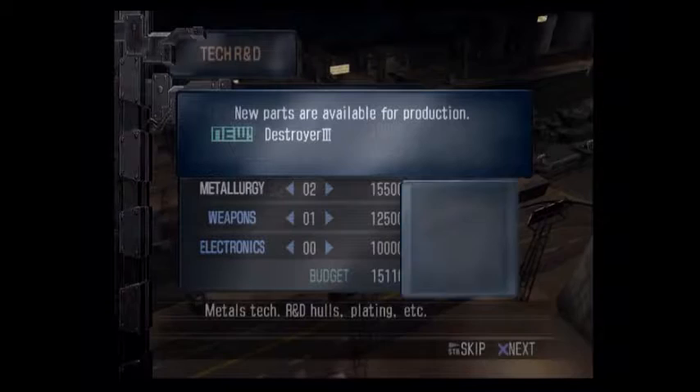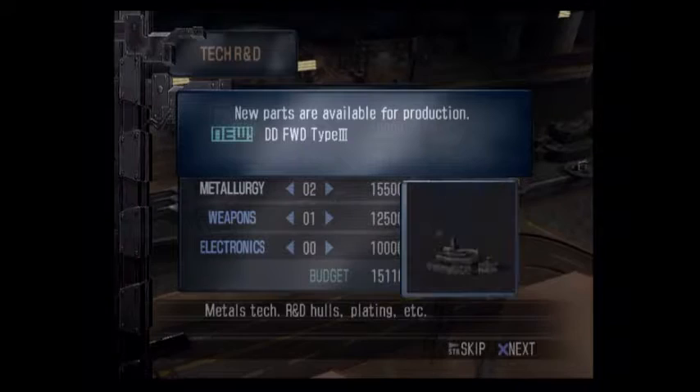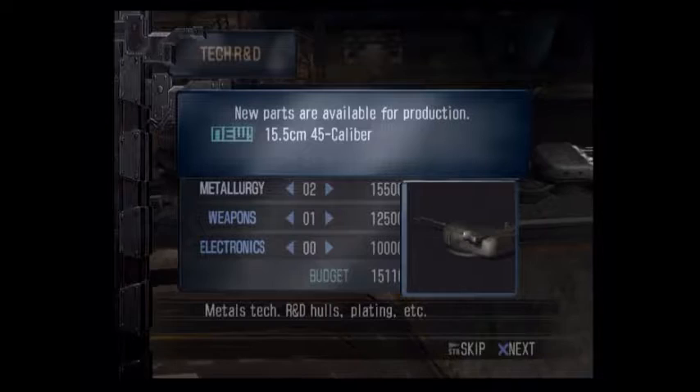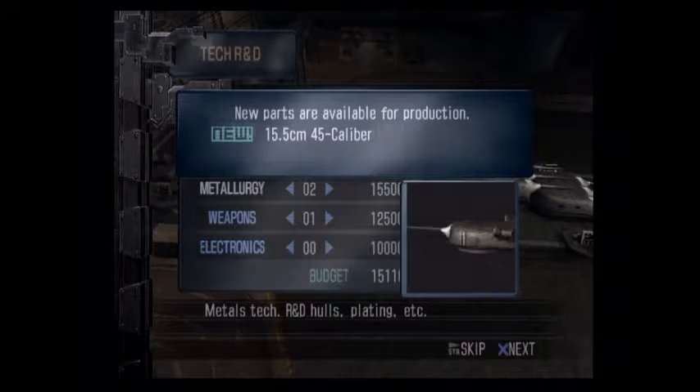Destroyer 3, my first Cruiser Bridge, Destroyer Bridge 3, my first Cruiser Aft Bridge, and Destroyer Aft Bridge. I don't know if I said it before, but aft bridges are not required — they're optional — but they give you more command and stuff.